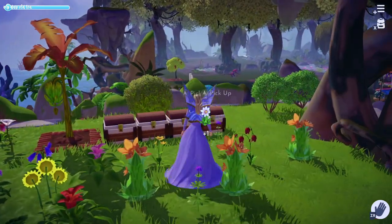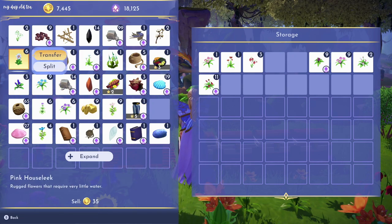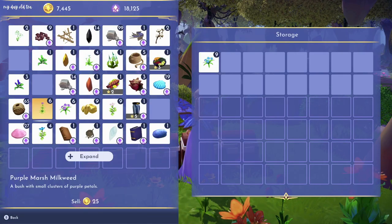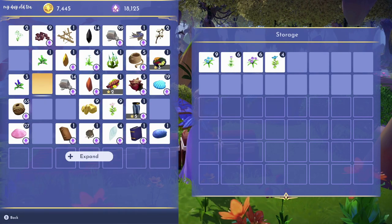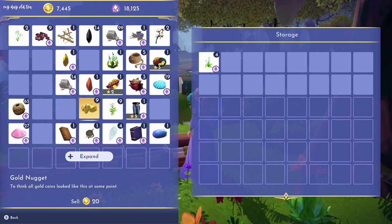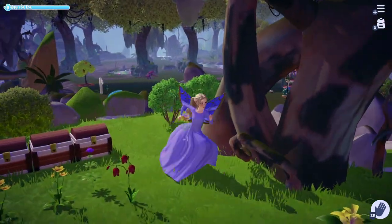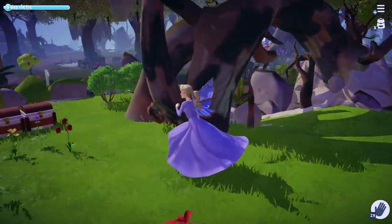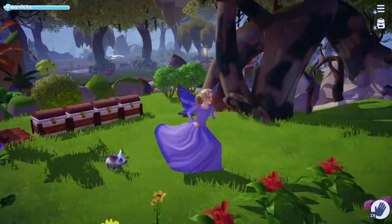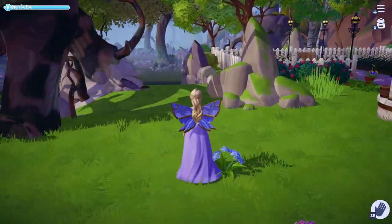If you want to sort them by all daisies in one chest, all lilies in another — that's totally at your discretion, so let me know what ends up working best for you. In the third chest, I'm adding all my cool-tone colors: purples, blues, and green flowers. My last chest is going to hold all my white and black flowers. Then I went around and picked up all the remaining flowers, struggling a bit with pocket space, and added them all into the chests accordingly.